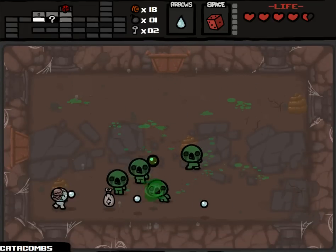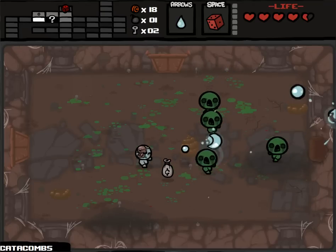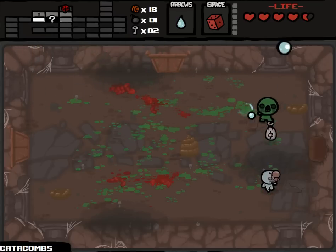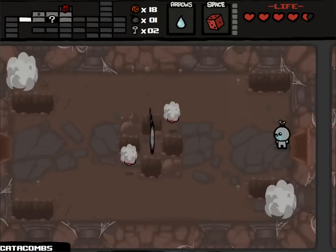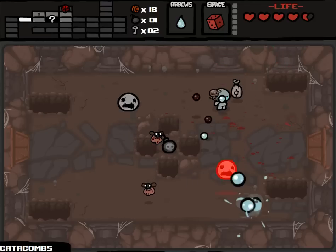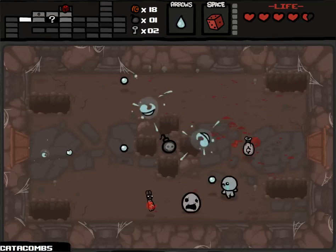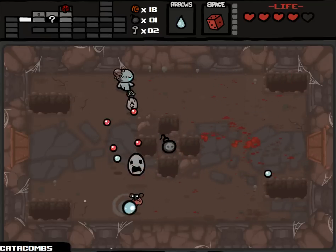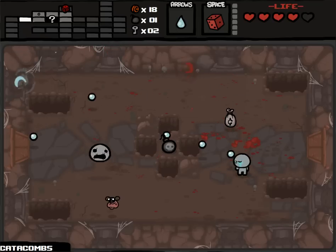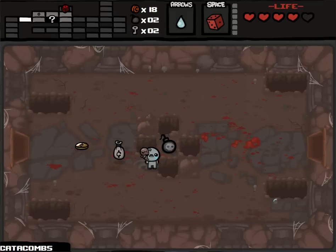I need more damage in order to make Catacombs a reasonable request. The Catacombs enemies are Wrath of the Lamb enemies and all of those are significantly harder and have way more health for no good reason. I think I'm in a position where with my fire rate it does work, but that doesn't make it any nicer. Keepers suck - I hate them, they have too much health and are stupid annoying. Some of the most annoying enemies in the game.